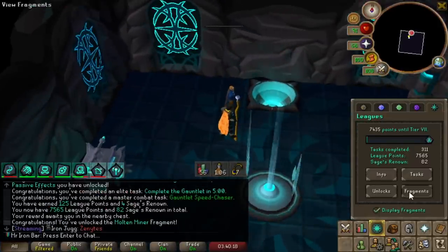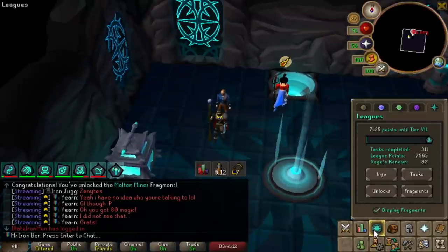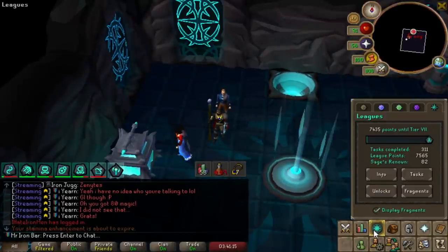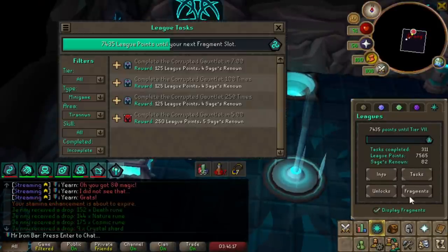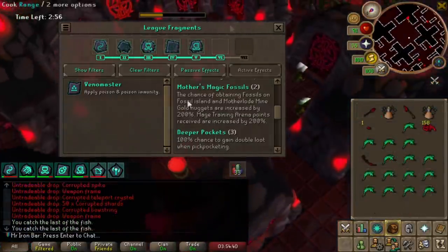It didn't take too long. It was frustrating because I was in such a rush, but I'm just going to enjoy some Gauntlet with the Relics that I have and just have some fun. Because we have Tier 6 now, and that's the goal — Tier 6 for the passive effect.